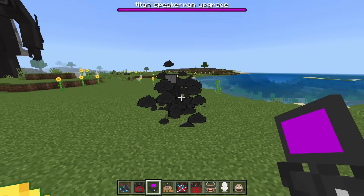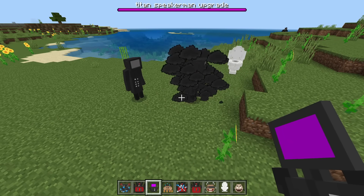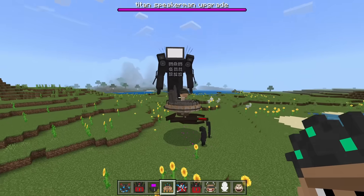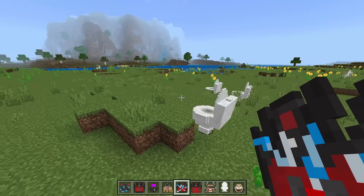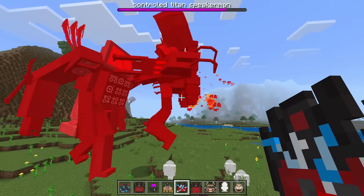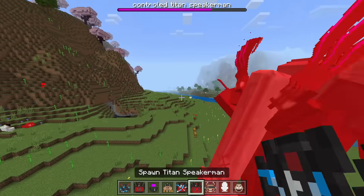TV Man — that entrance is so cool! Astro toilet next. There's already a titan speaker man coming over to fight too. I think this one might be a traitor as well, since we did spawn in a speaker man over there.